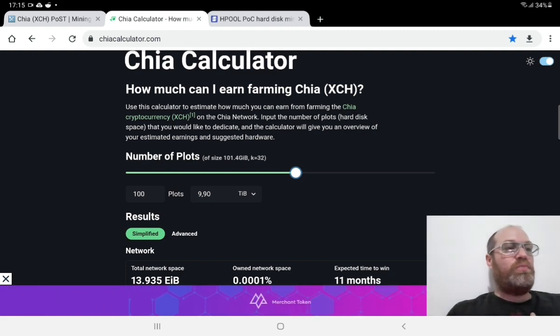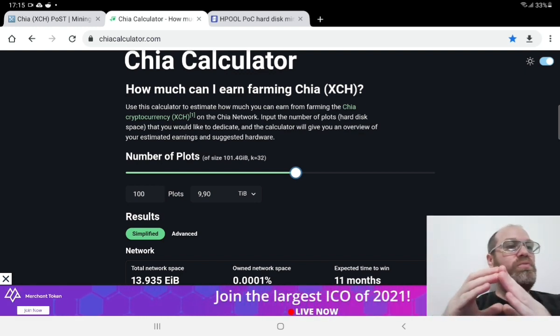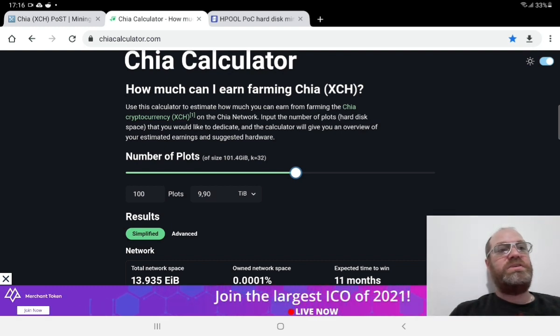My plan is to do both — keep my plots in Hpool and continue building them up, but also take another computer and plot on another pool so I'm in two places at once. If I see I earn much more on another pool, I might keep my existing plots in Hpool for passive income and build only on the other pool. But at the moment I'm just mining Hpool.